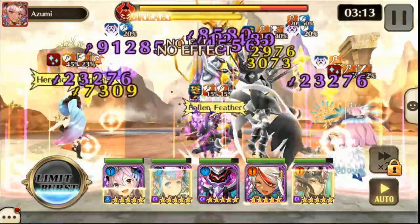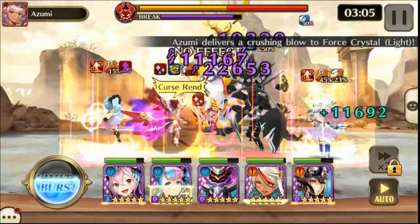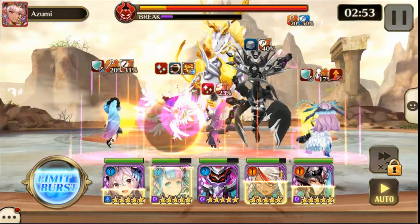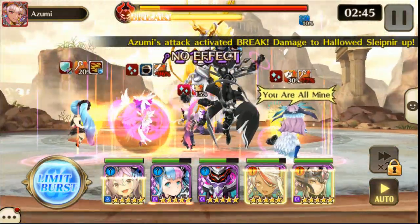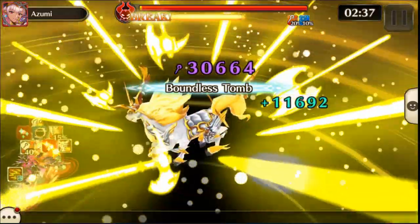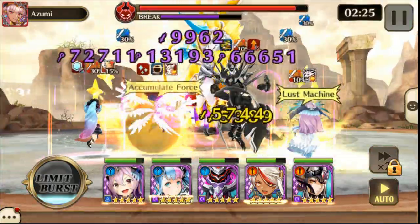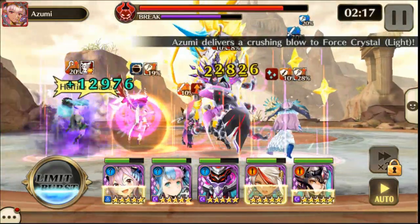I'm using mainly all Aesir besides Genesis Ymir because of Sangrid's passive, which makes everybody's Dark attacks hit a lot harder. She also has all stats 15% up to all Aesir in your party. The only reason I'm really using Ymir — and you can see he's getting petrified because I don't have a Hearthstone on him — is because his attacks mainly ignore all barriers. All in all, this used to be a tough fight but now it's really not. Brunhild and Sangrid kind of make it easy mode.